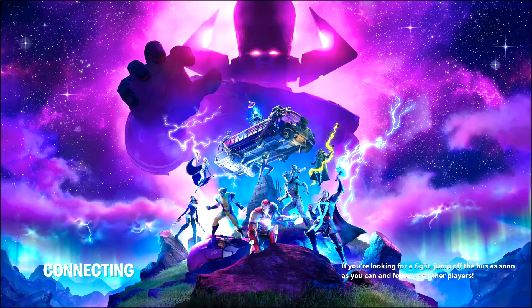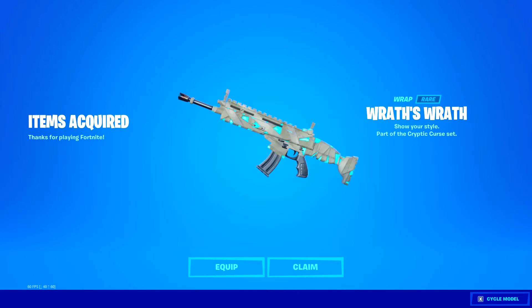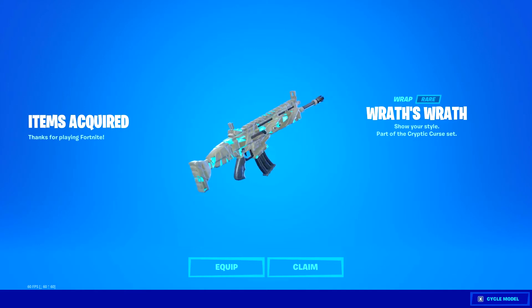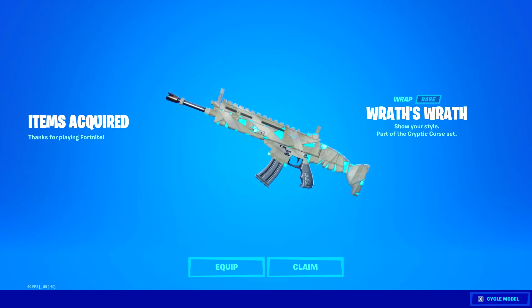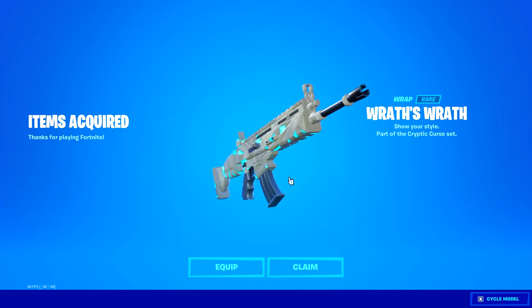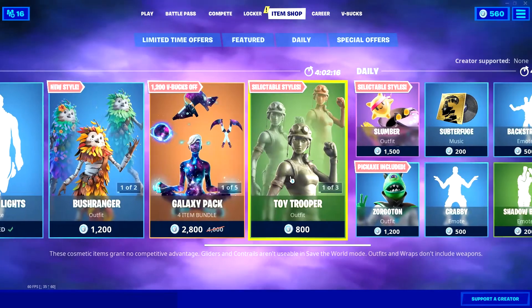So just go into battle royale like you would, and here we go — here's the wrap. Wraith's Wrap: 'Show your style,' part of the Cryptic Crew set. It's honestly a pretty cool wrap, especially because it's free. It's animated — it's like a teal background with a mummy wrap over it. Pretty sure it's in the item shop right now.